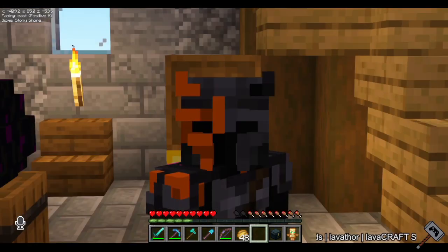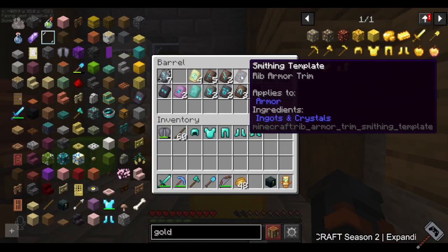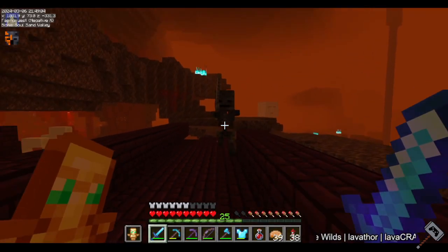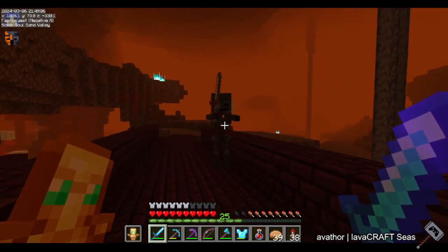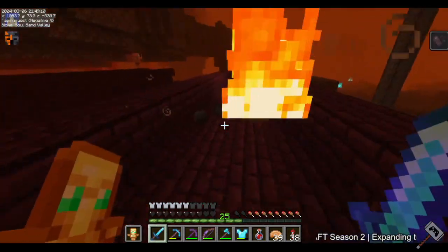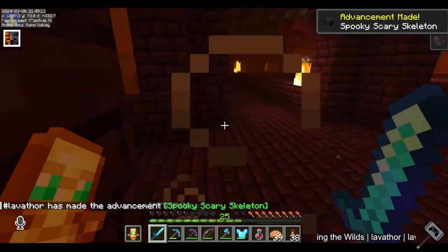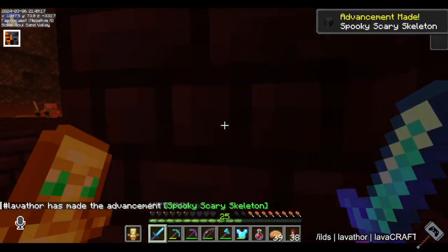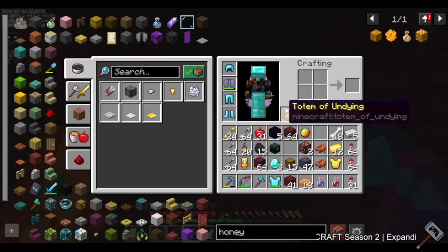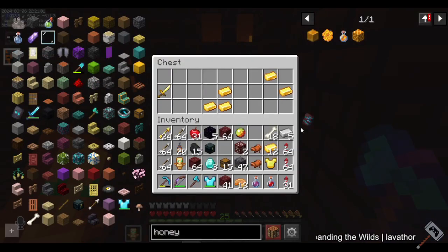While in the nether I went around looking for fortresses to get the rib armor trim template, and I did find one. I got a wither skeleton head on the very first skeleton I killed - first try! And then after checking around chest number 16 or so, I found the rib template.